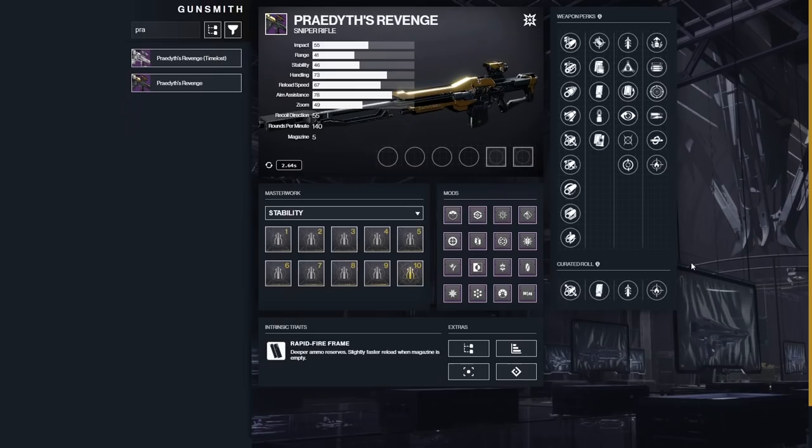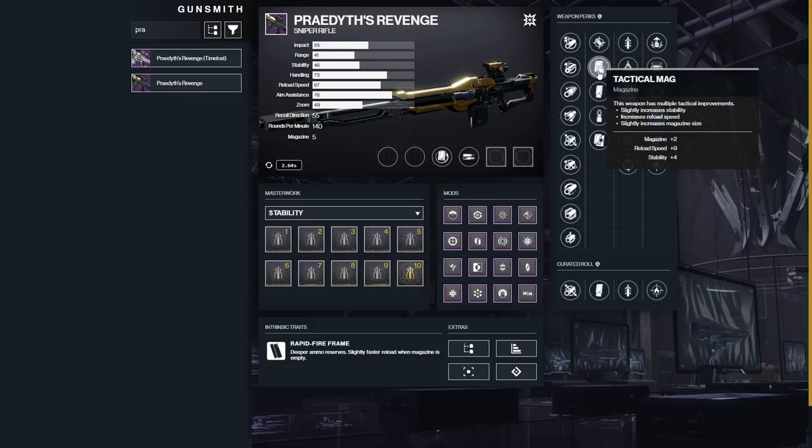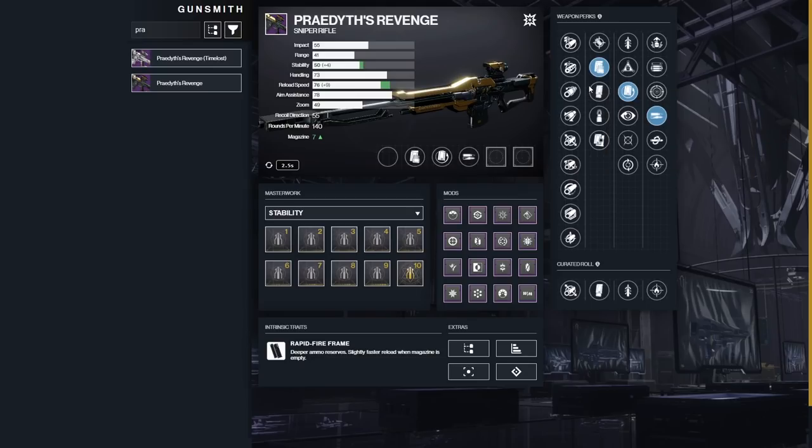Next weapon is the Praetis Revenge. It has a bunch of cool combos, but if I had to choose one for DPS or damage — it is a Rapid Fire frame — I'm probably going Rewind Rounds. In the second slot, I'd go High Impact Reserves. With Tactical Mag you're up to seven rounds, then you can put on Boss Spec or Major Spec depending on the enemy. If you're fighting Taken enemies, use Taken Spec for 10% extra damage. Rewind Rounds after shooting your seven means you get three to four shots back, letting you do more damage.